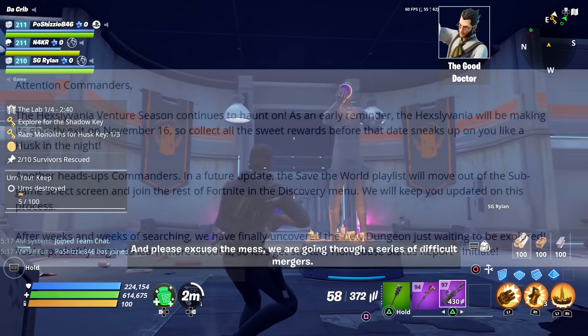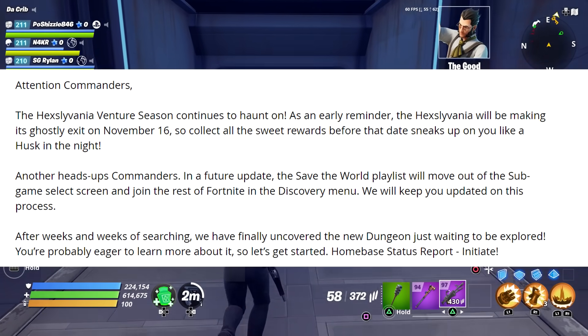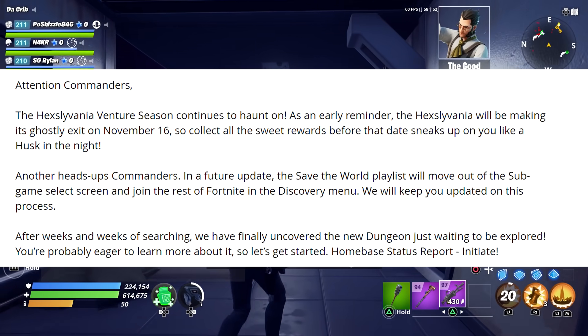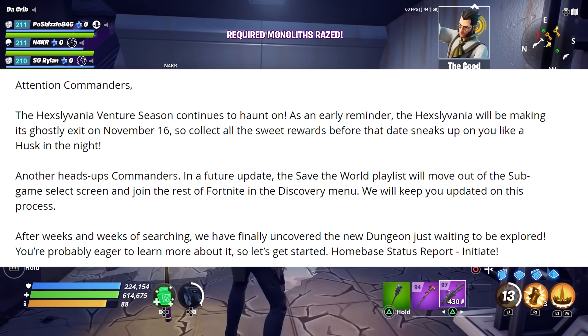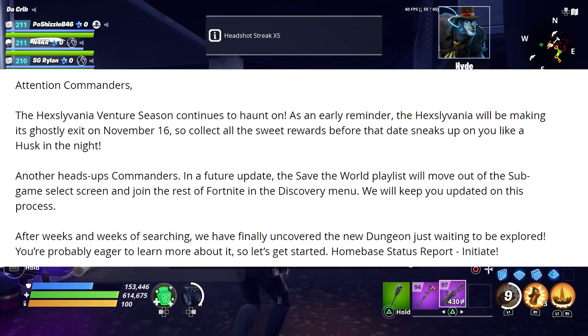Now let's take a look at the home base status report. The first thing they said was: attention commanders, the Hexylvania venture season continues. As an early reminder, Hexylvania will be making its ghostly exit on November 16th, so collect all the sweet rewards before that date sneaks up on you like a husk in the night.